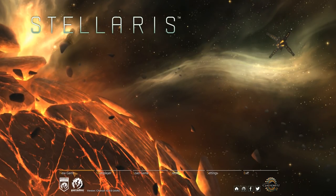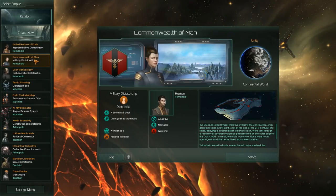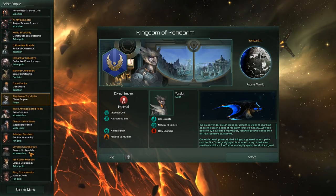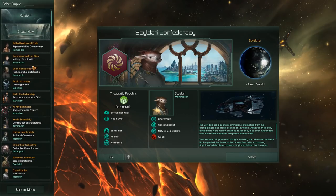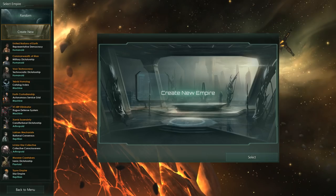Anyway, I'm going to jump directly into the game and we will talk about the changes and what's new in the expansion further on. First things first, we need to choose an empire. Unfortunately, none of these particularly match the type of empire I want to play, so we're going to create a brand new one. I'm going to do this as quickly as I can — hopefully it won't be too painful.